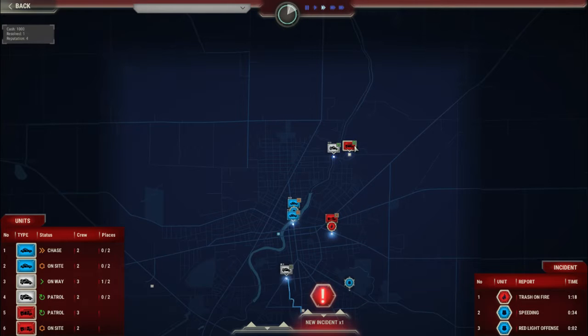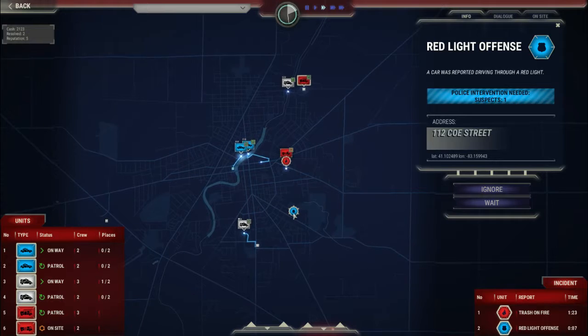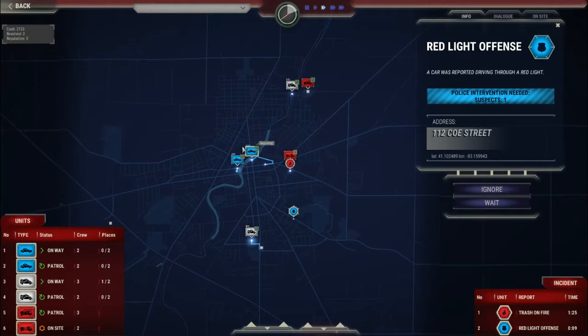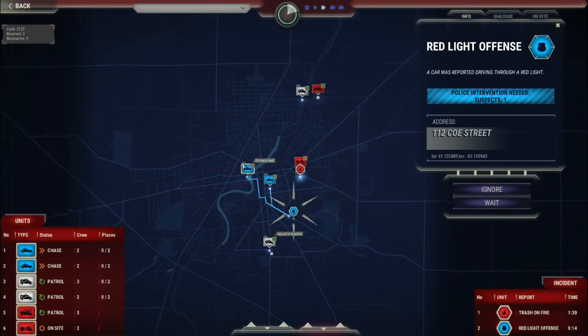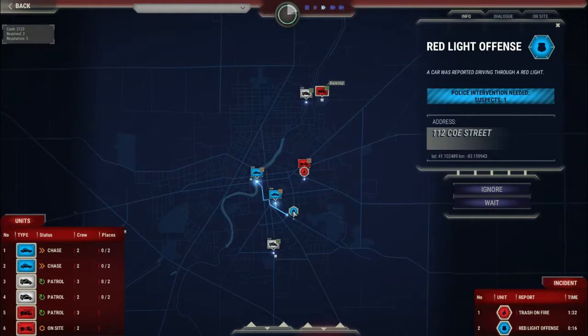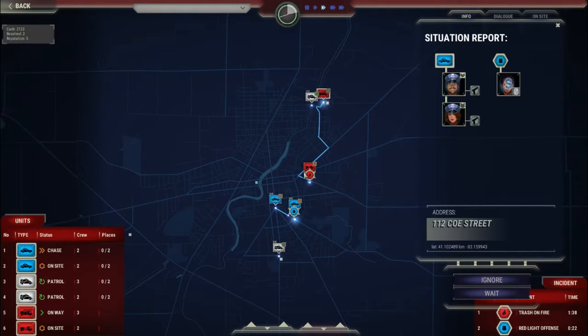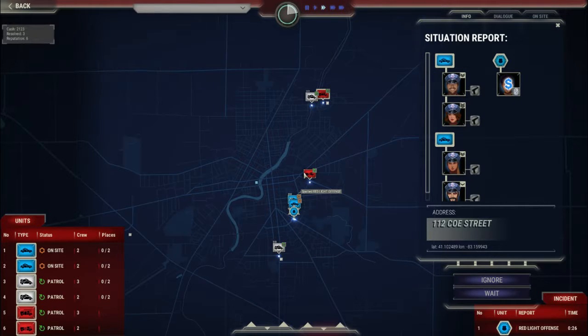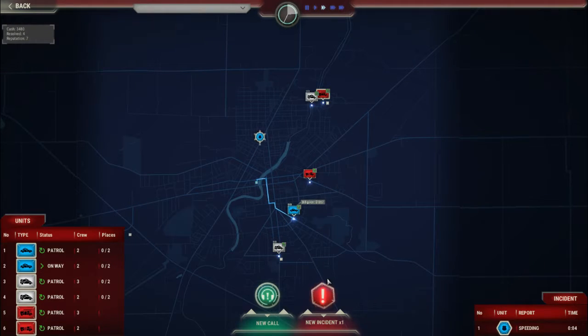We've got another new incident — a red light offence. Send the police off to this one. I'm going to send this little fire engine down to assist with the fire as well. Case resolved. Up to one K — we're fine. We're done here.